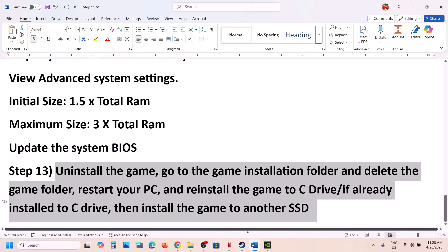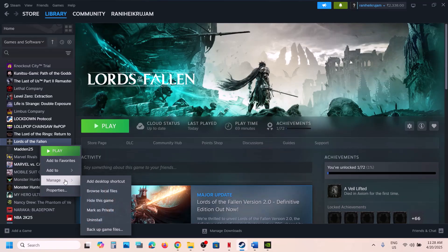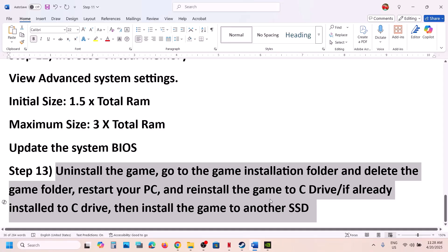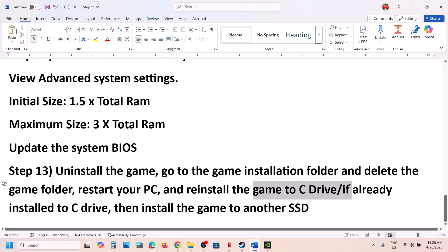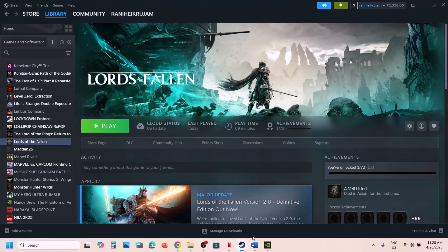The last step is to uninstall and reinstall the game to a different drive — do not ignore this, as it has worked for many players. Uninstall the game, go to the installation folder and delete the game folder. If the game was installed on a D or E drive or an external drive, try installing it to the C drive. If it's already on the C drive, try installing it to another SSD. One of the steps shown in this video should help you run the game successfully.